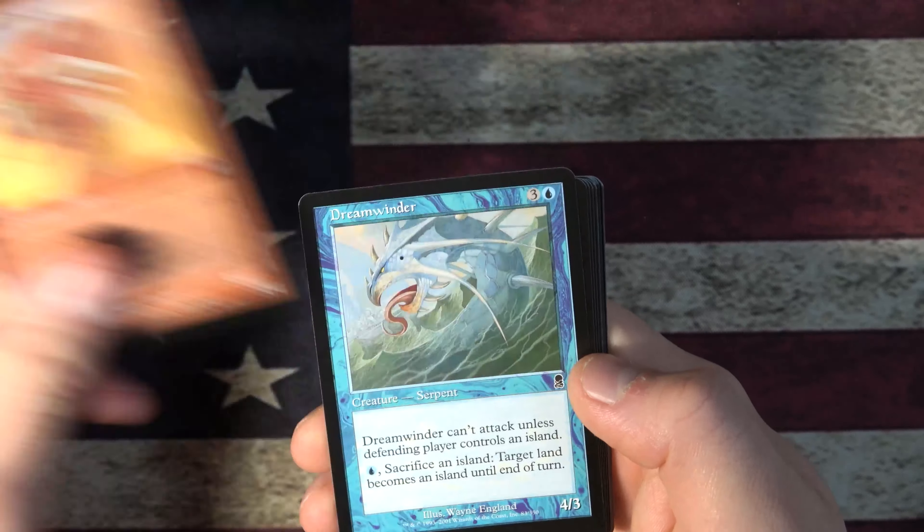A little Chain Flayer. Avon Fisher. Rabid Elephant. I wonder if people weren't super happy to get lands because you normally just get lands out of packs or whatever. Maybe that's why there's not as many lands in here.